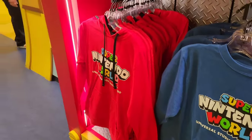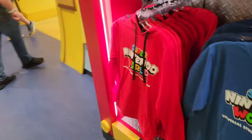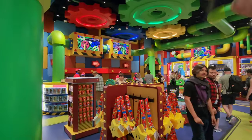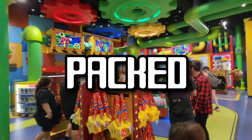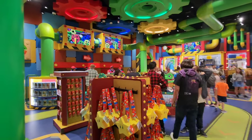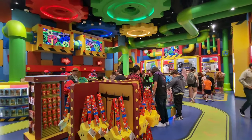I just got off Mario Kart and exited through the 1UP gift shop. There are some cool new shirts here. What's great about getting here during early access is there's barely anybody in this store. As soon as the park opens and later in the afternoon this store is going to be packed. So take advantage — come to Super Nintendo World early and do your shopping, because items can sell out later in the day.